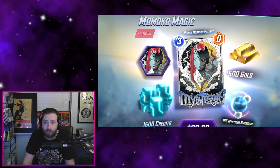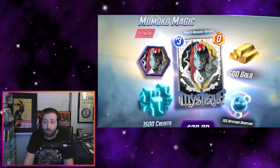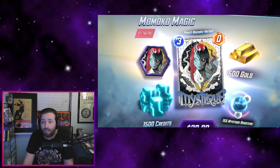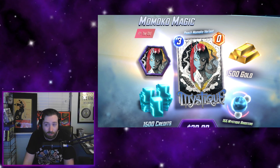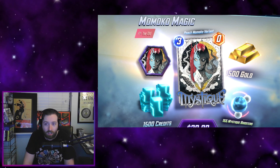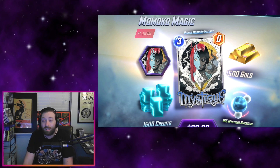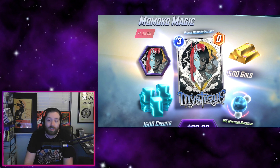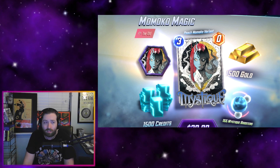The first one here is the Momoko Magic Bundle. This is one that a lot of people, myself included, have been pretty excited for ever since it got datamined. We knew kind of the contents of what was inside but we didn't know the price, and a lot of people thought it was going to be kind of expensive because the art is really amazing and they also give you a fair bit of resources with it. I was thinking this was going to be at least $30-$40, maybe even more, looking at some of the prices of prior bundles — but it's not. It's actually a lot cheaper; it was only $20 US for this bundle, way less expensive than I thought.